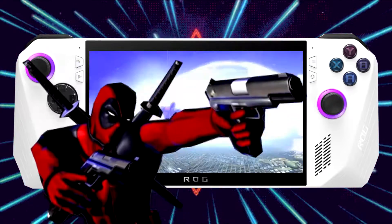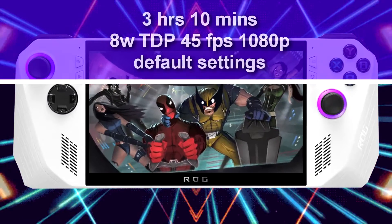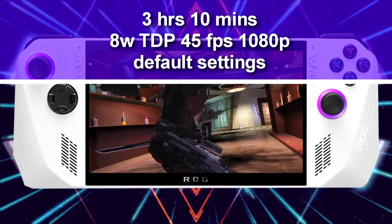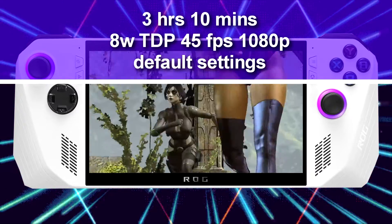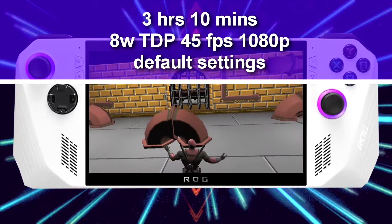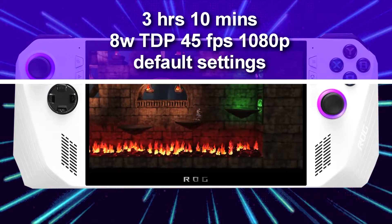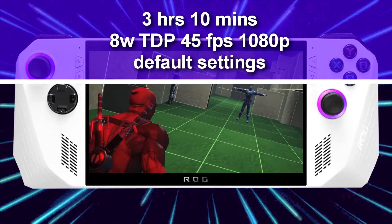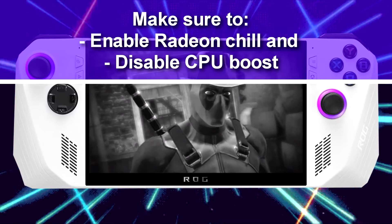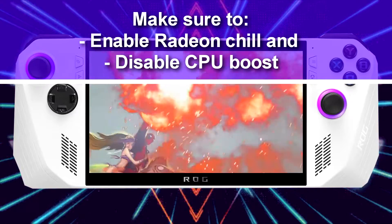The final game I tested is an incredible game that I absolutely love — Deadpool. I managed to get 3 hours and 10 minutes, with the TDP set to 8 watts and a 45 FPS average at 1080p resolution with default settings. Overall, Deadpool plays extremely well at low TDP. It's an Xbox 360 game, so it's not very surprising it lasts so long on battery. The trend of getting 3 hours in this guide could only have been achieved by disabling CPU boost and enabling Radeon Chill.